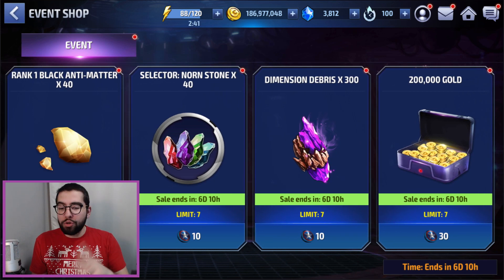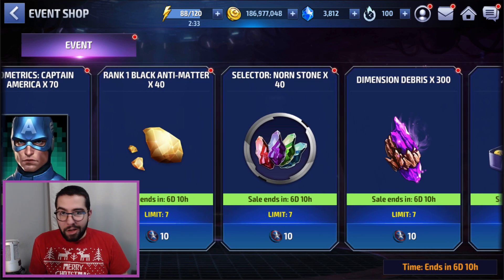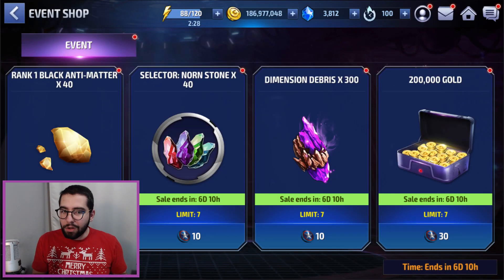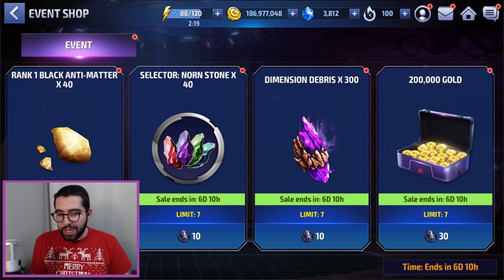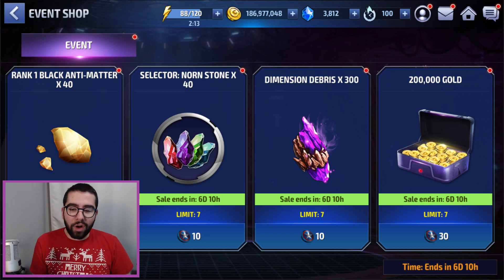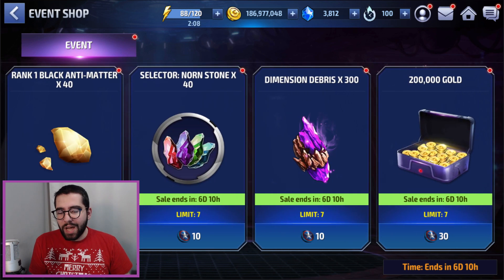Or you could go the gold route and get 101.4 million gold, then spend the rest on bios. Additionally, if you don't need the bios at all — if you've got like a thousand Captain America bios saved up — you could do the nornstone selectors, especially if you've been trying to get ultimates. You could pick up universal stones. It's not a great deal, but it is 210 additional nornstones for only 70 tokens total. It's nice that things are cheap, and I like that they put in gold this time rather than something capped like mkron crystals or phoenix feathers.